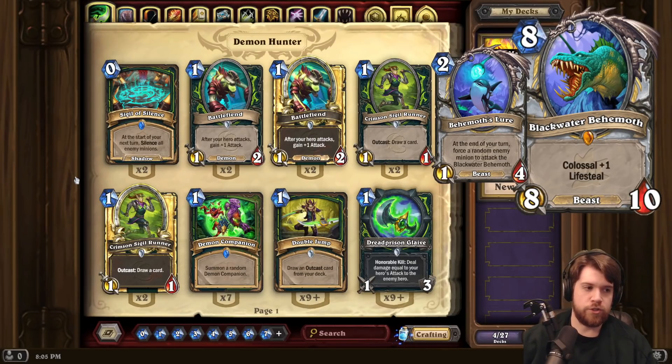So when you force your opponent's minion to attack the Behemoth, it's probably going to die because the Behemoth has 8 attack, and you're probably going to heal for 8 because the Behemoth has Lifesteal.